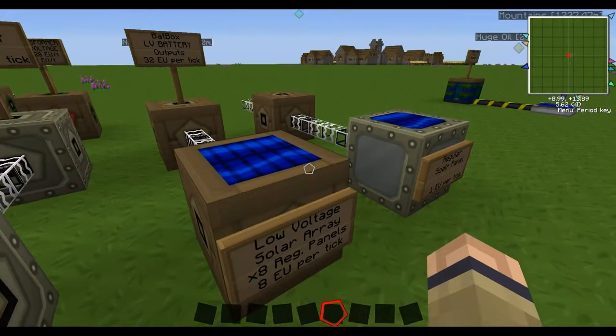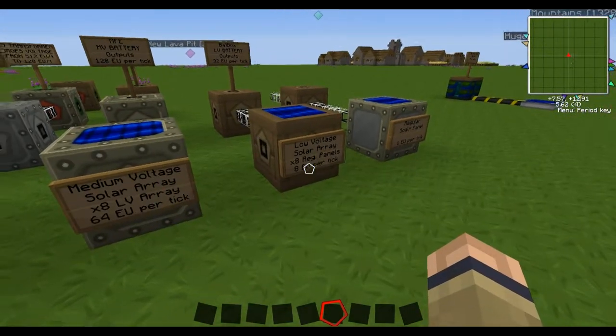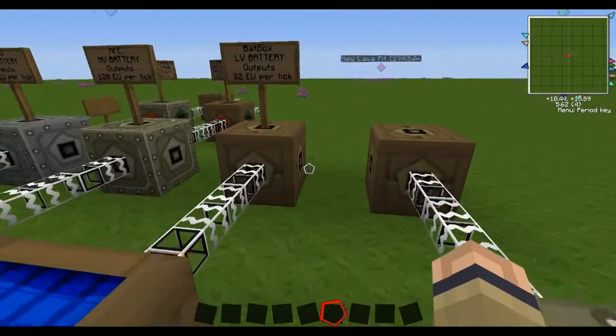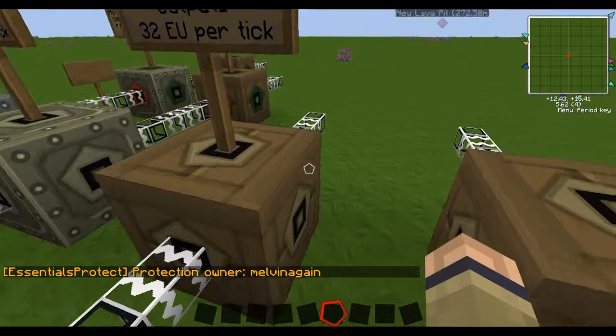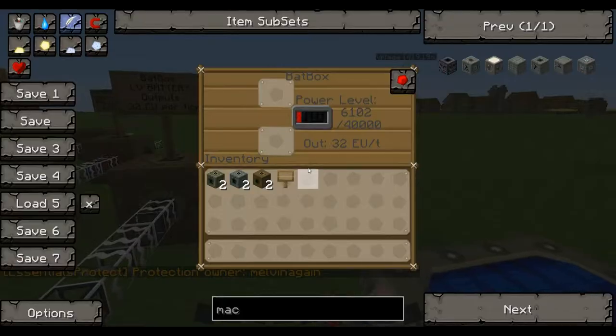The second one is the LV solar array, and it's equal to eight of these regular panels, so you can see this bat box is already full, whereas this one wasn't even half full.